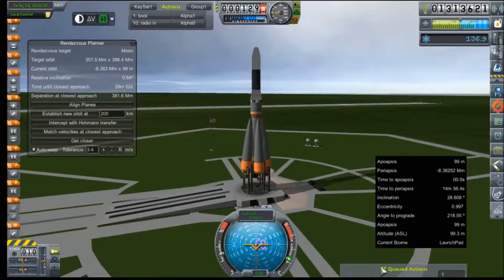Hey everybody and welcome back to Kerbal Space Program RP-0. We are out here on an actual launch pad with an actual Mercury Explorer rocket. This is going to be our second attempt at doing a flyby of Mercury. We've already taken the pleasure of targeting the moon and we are just waiting for our relative inclination to sink to an acceptable level so that we can proceed with the launch.